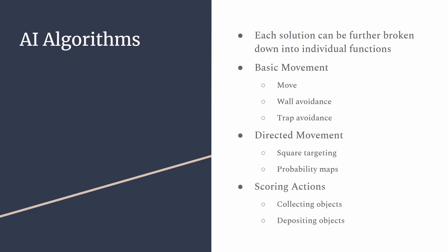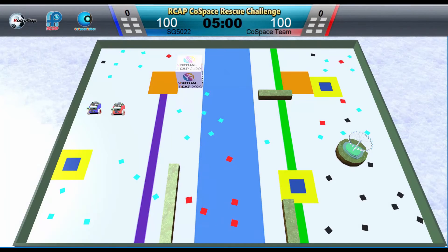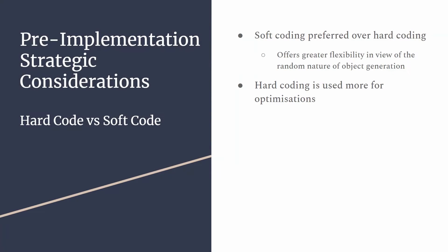On to the algorithms. The solutions can be further broken down into individual functions, as shown on the slides, that work together to enable the robot to solve the overall mission. However, their efficiency may vary based on the map, so it is important for further optimizations to be made. Here's some background on the strategy. With regards to soft code and hard code, the former is generally preferred. Soft code offers greater flexibility, especially in view of the random nature of object generation around the map. A fixed hard-coded route is unable to account for this, which would cause the robot to miss out on objects. Hard coding is reserved for optimizations to help the soft code further adapt to the map.